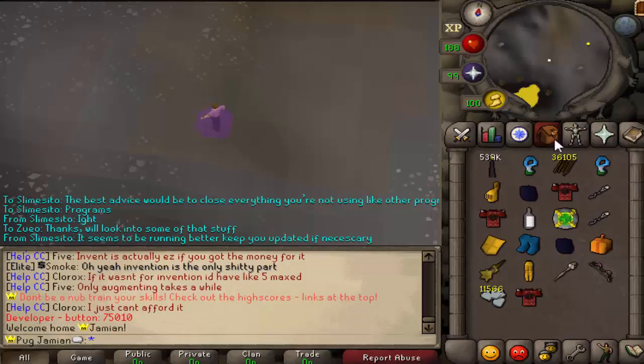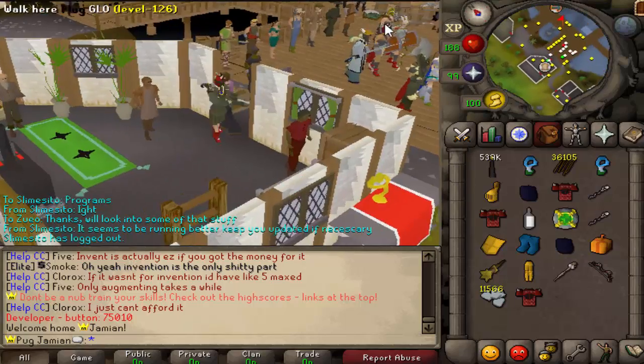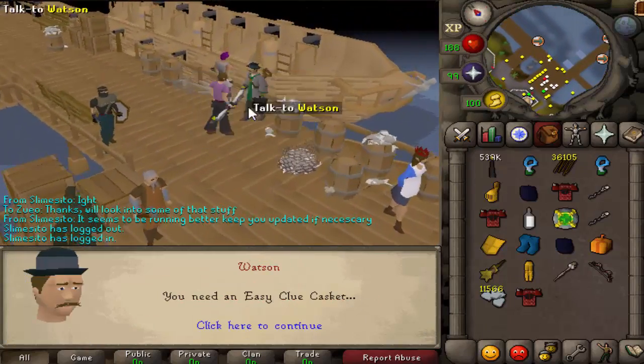Let me show you Watson. Watson has a new option to get Master Clues quicker. Master Clue — boom. If you do that and you have all the stuff, it will give you one.